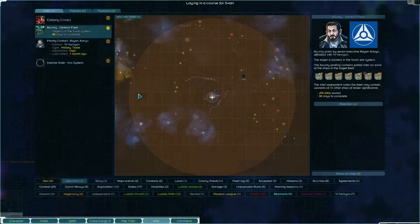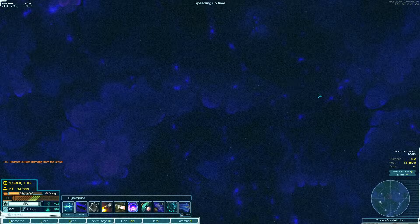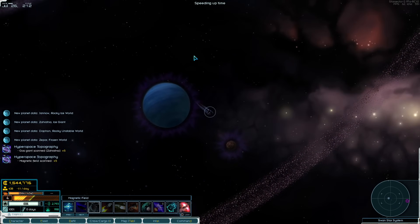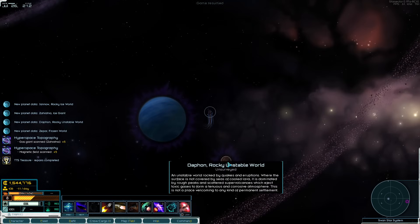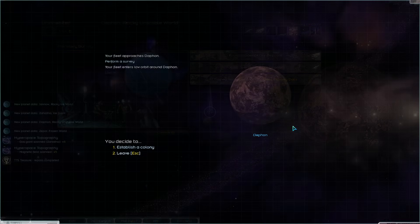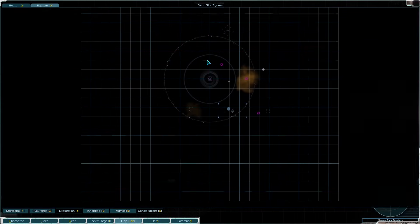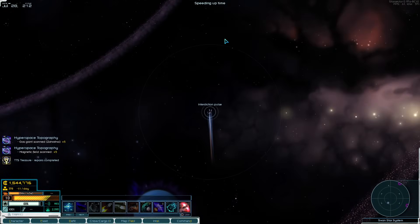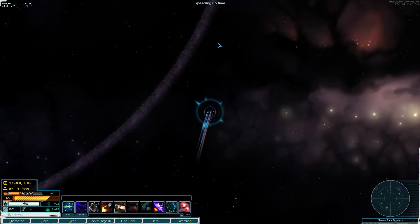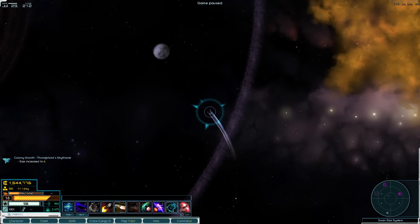Of course this isn't going to tell me where the fleet is — that's the one thing that's annoying about contact bounties. It makes sense that a fleet wouldn't just be hanging around a specific spot waiting for you, but it's just annoying to go searching for them. Alright, where are you guys? Let's play a little hide and seek. Neutrino detectors wouldn't even point at a fleet — I have no idea.